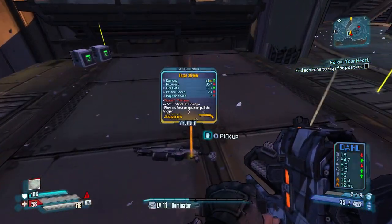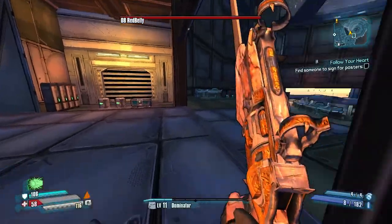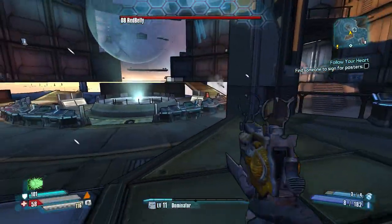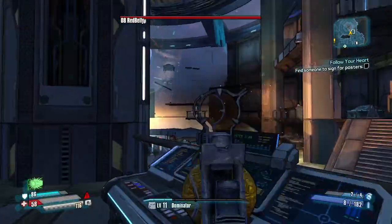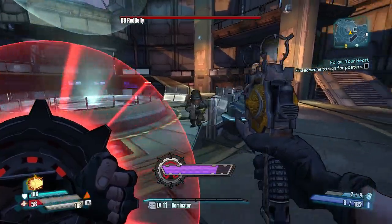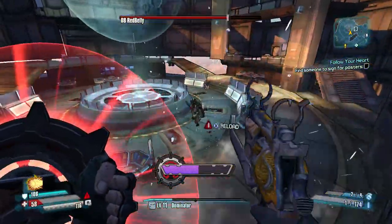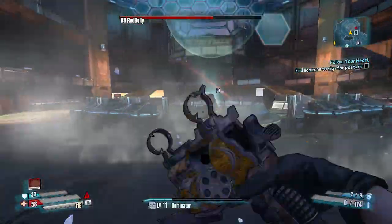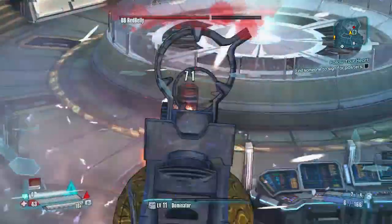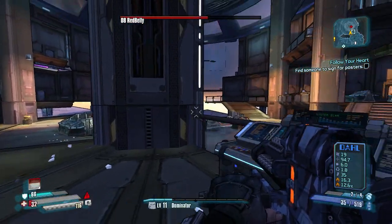Let me show you what this thing looks like — it's called the Striker, as you can see on the ground. You're going to want to get this weapon from Redbelly, who's a boss in the main storyline. Spoiler alert — though it's not really a spoiler since he was shown in trailers. Once you get him down to half health, he switches into two different people. He's pretty easy to kill, but he does reflect lasers, so you're probably not going to want to use those against him.